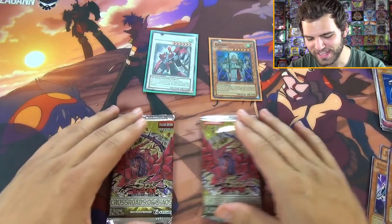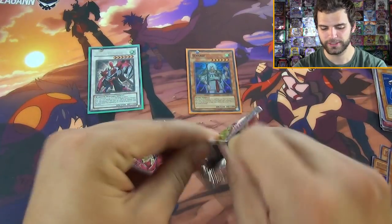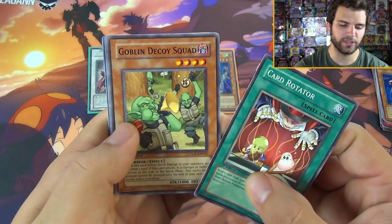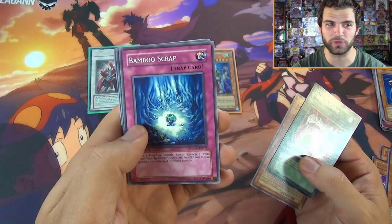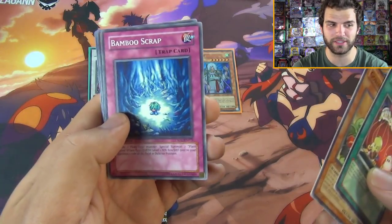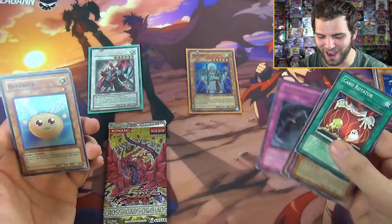Here we are down to the Crossroads of Chaos - can we get at least one foil out of these? That would be pretty epic. Card Rotator, Goblin Decoy Squad - these are first edition Crossroads of Chaos packs. The last time I think I opened this was probably 2008, 2009, maybe 2010. Bamboo Scrap, Nettles, Trap of Imperial Tomb, and - wow, wow - we got a foil card!